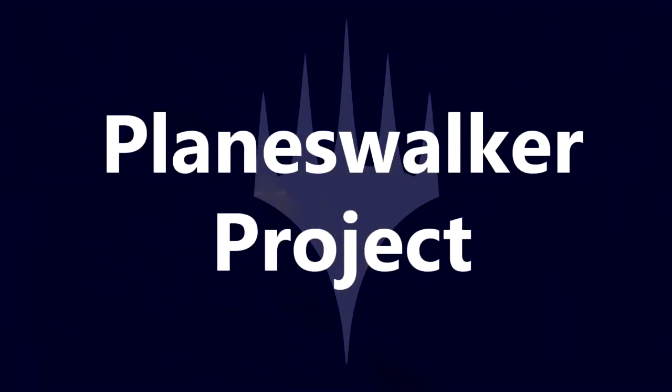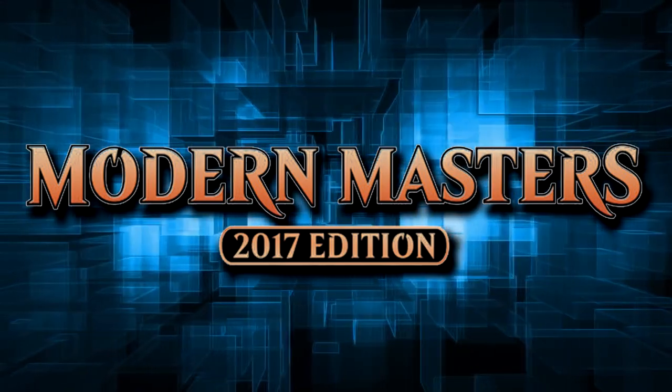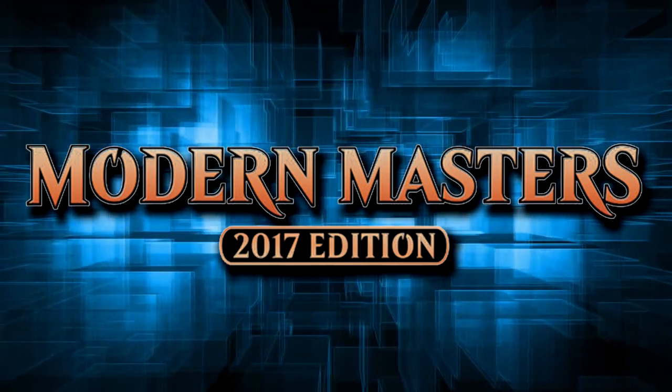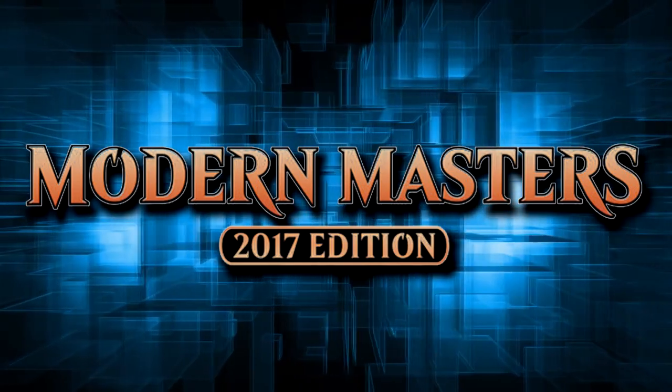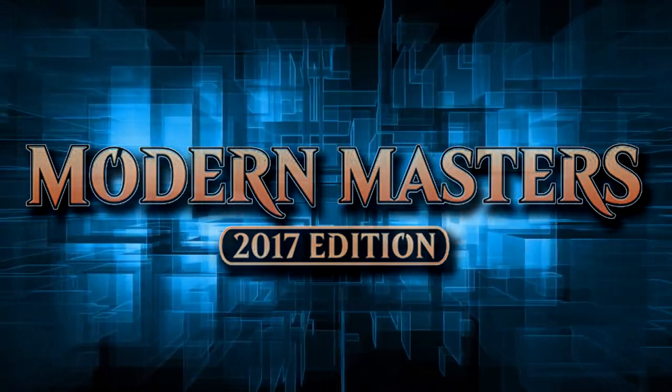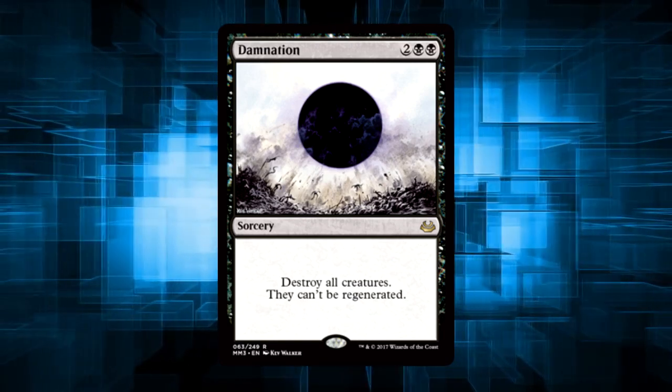Welcome to The Planeswalker Project. So it's finally happened — the Mothership has answered our prayers. Modern Masters 2017 has some of the best cards for Modern ever in it, and I'm not kidding either. Damn near every card that players have cried out for reprints of has gotten a sick new reprint in this set. And Damnation for some reason, which I'm pretty sure I've never seen in a modern deck before, but who cares? We got Damnation back.